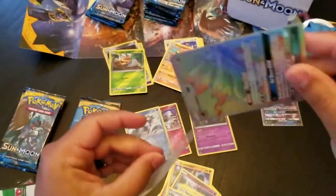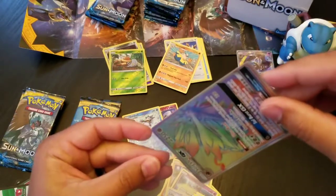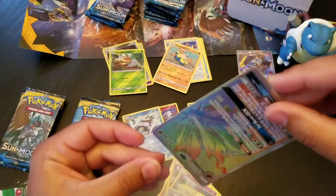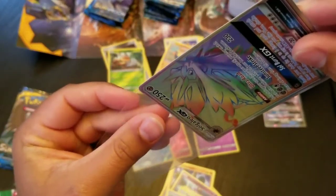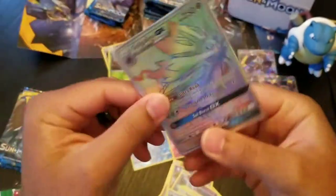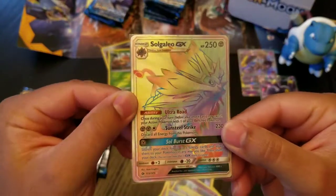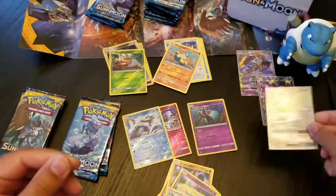That'll go with my Lunala Hyper Rare now — got both of the Sun and Moon Hyper Rares. Can't even get it in the sleeve — I don't know why these are not cooperating with me today. Look at that — that actually looks like a really, really cool card. That is pretty cool. Put that one right there.